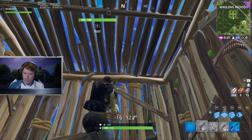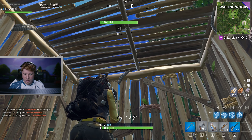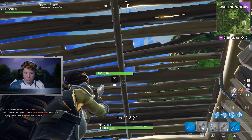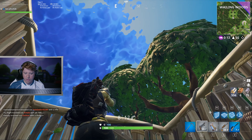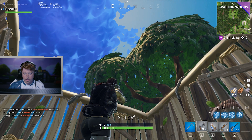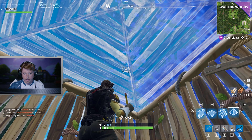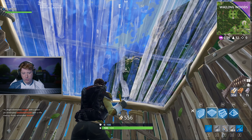We just landed in Wailing Woods. I wanted to go over a certain build and a certain edit with you today. I wanted to talk about how you can alleviate a lot of pressure over your head and solidify a certain structure so that it is a lot easier to get that pressure off of you, stay alive and not take hits, maybe even protect a down teammate. The first thing I want to talk about is trying to survive the best you can in a 1x1 situation.